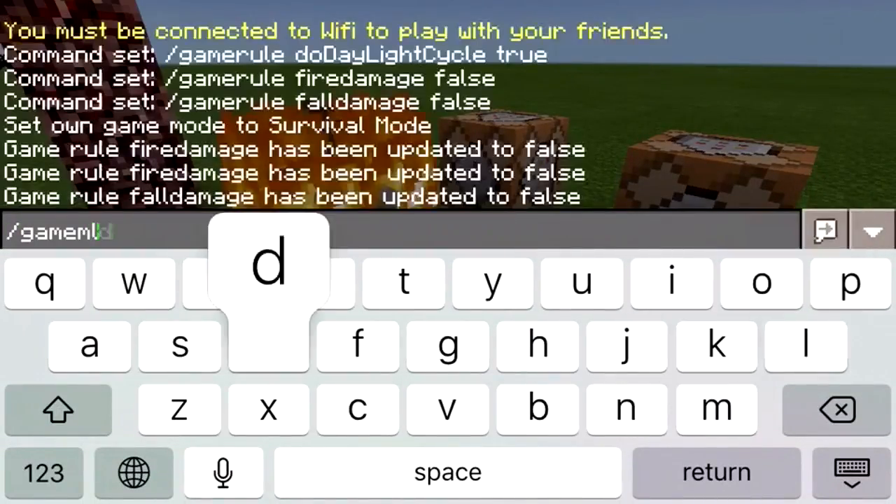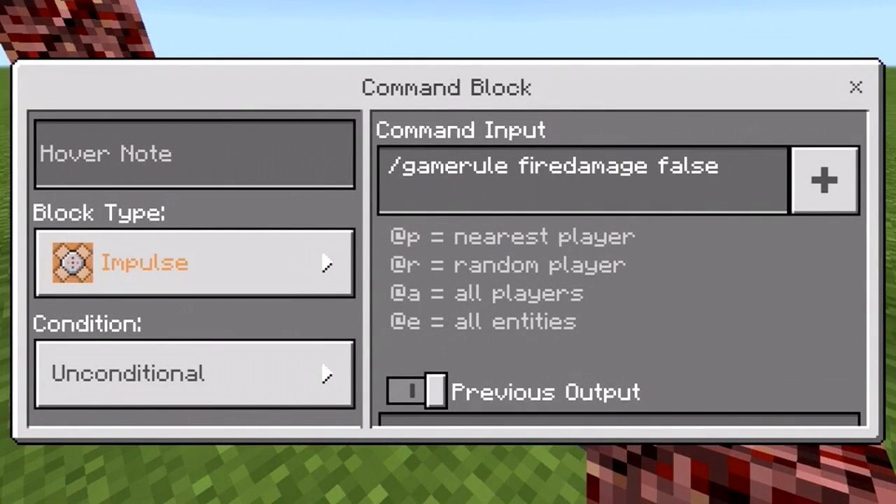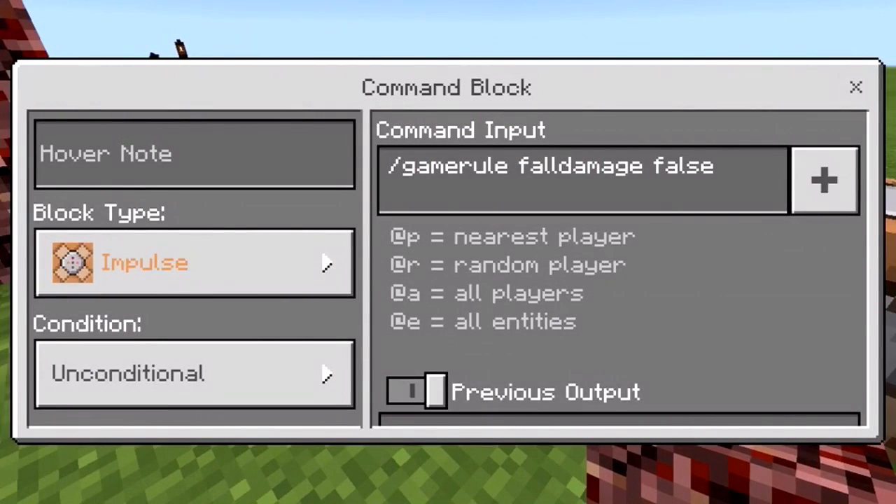I'm going to switch back to creative mode so you can see the coding behind it. It will always start with slash gamerule, then the command — which is what specifically you're changing, in this case fire damage — and then after that will be true or false. True meaning this does take place, so fire damage would occur, and false meaning fire damage does not occur. The other command block is the same exact wording except fire damage is replaced with fall damage. So it's just slash gamerule, the middle term which is the rule you want to change, and then true or false.